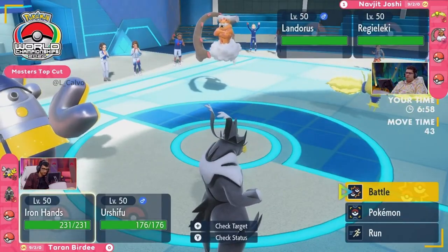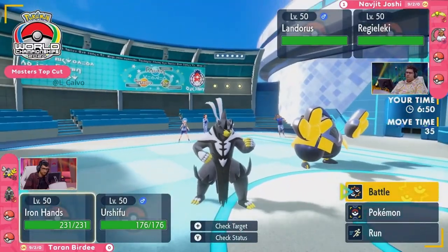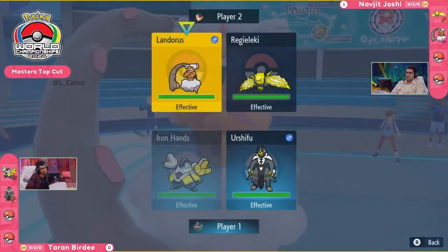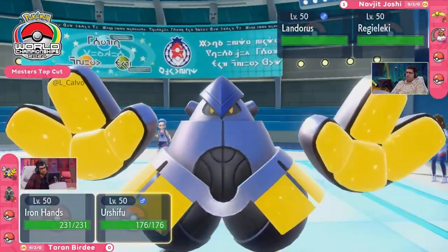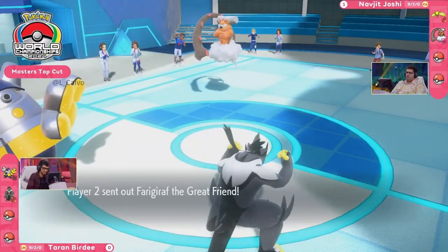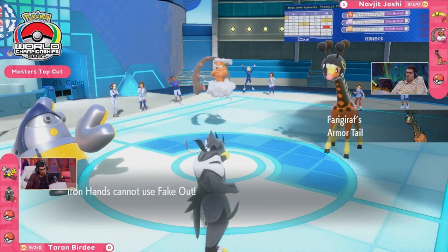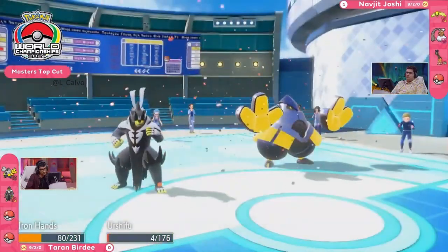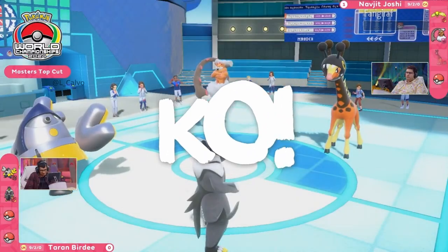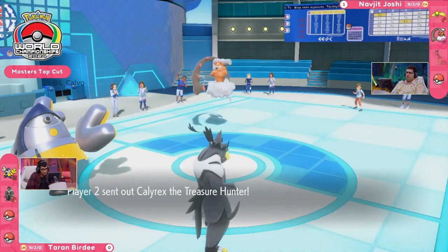Game two: Iron Hands and Urshifu for Taran versus Regieleki and Landorus for Navjit — the same leads that were so effective in game one. Iron Hands goes for Fake Out but to no avail — there's an Armatail Farigiraf on the field blocking it. Landorus is free to go for Sandsear Storm all day. The Focus Sash keeps Urshifu hanging on, but it gets the KO on Farigiraf, though at significant cost to Taran's team.